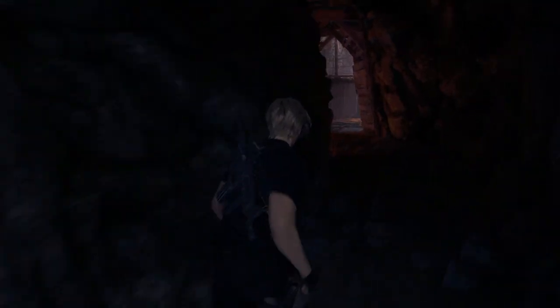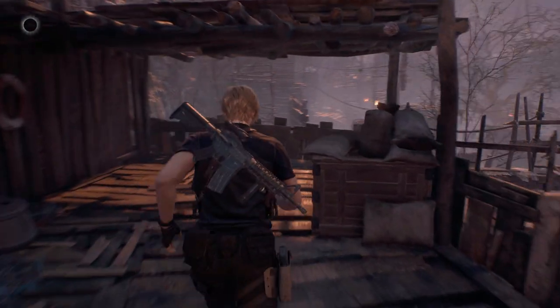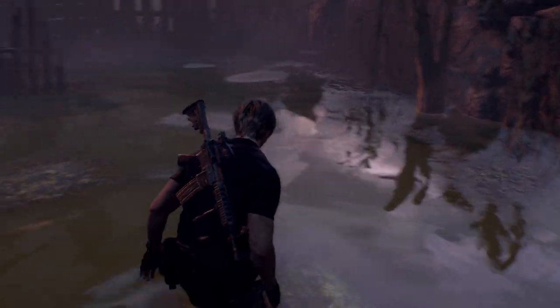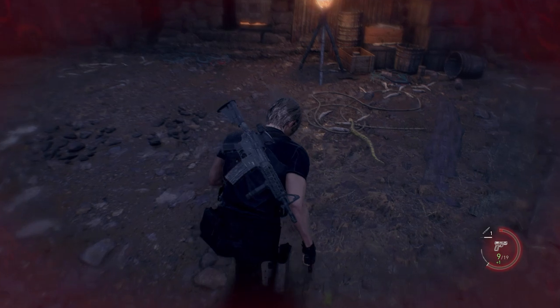Once you're here, there's a sneaky way to make snakes spawn infinitely. All you have to do is make sure your health is in the red. When your health is in the red, the game will essentially spawn snakes in to give you a helping hand so you can kill them and get a health boost — but we're not doing that, we are of course selling them.